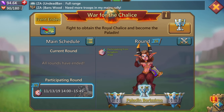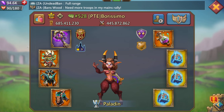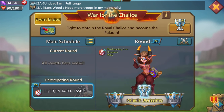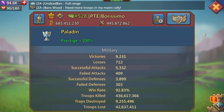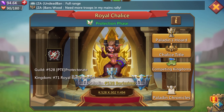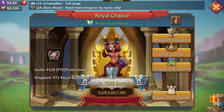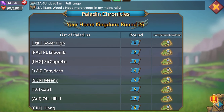The current paladin right now is Burismo. Paladin really doesn't give you any stats that I'm aware of — 100% prestige, whatever that means. If you guys know what prestige is, please comment below. Paladin's sword: if you win paladin, you get 100k gems, 120 million gold, and 100% prestige. That's pretty much it.